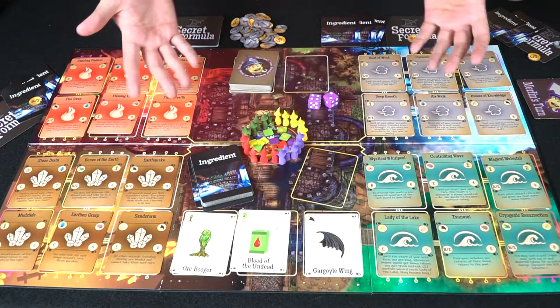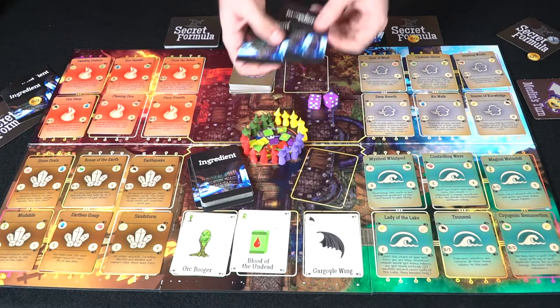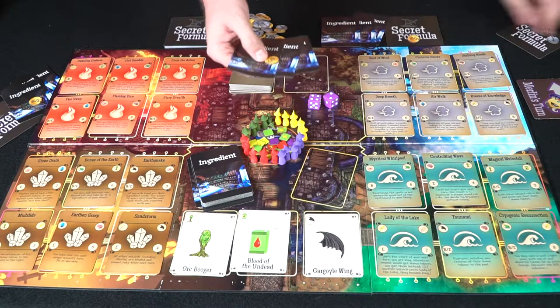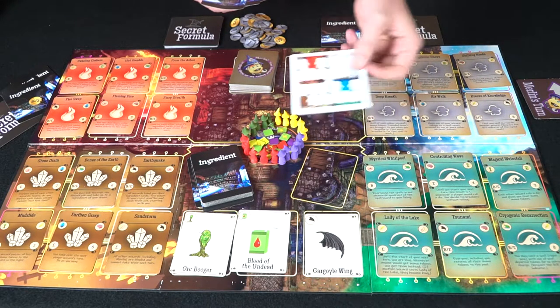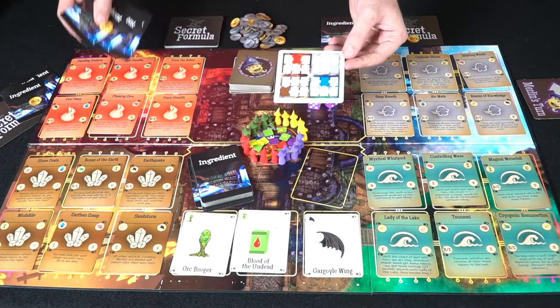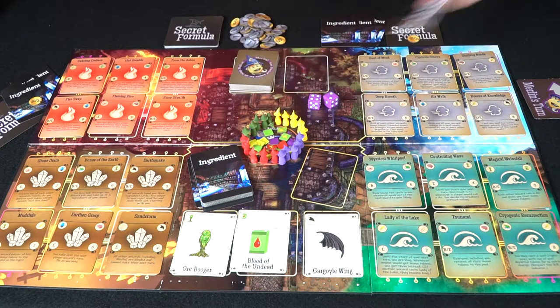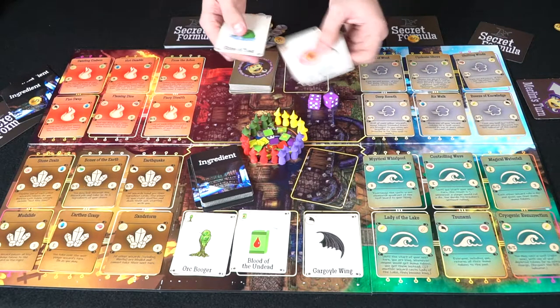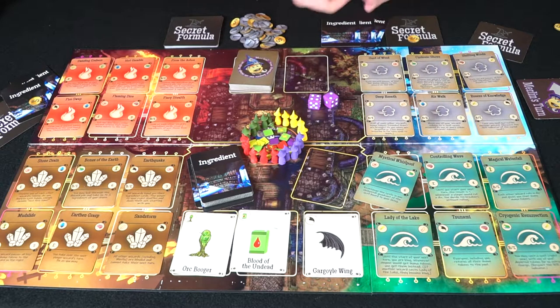Here's a quick gameplay example. We're set up for three players — every player gets three ingredients, five mana, and their secret formula, which tells them where they need to have their wizards at the end of the game along with 20 mana to win. For this wizard, he needs one here, one here, one here, and one here. The ingredients dictate what you need to buy specific spells.